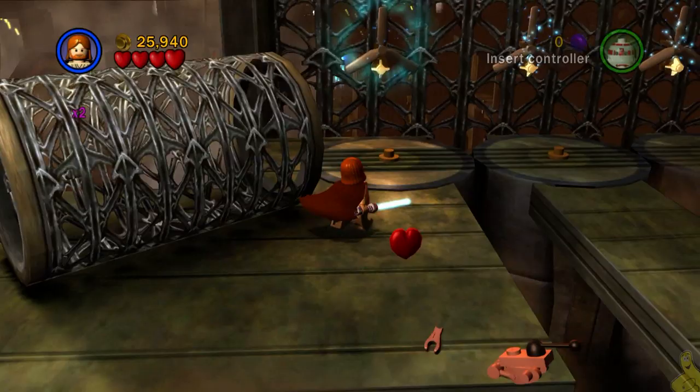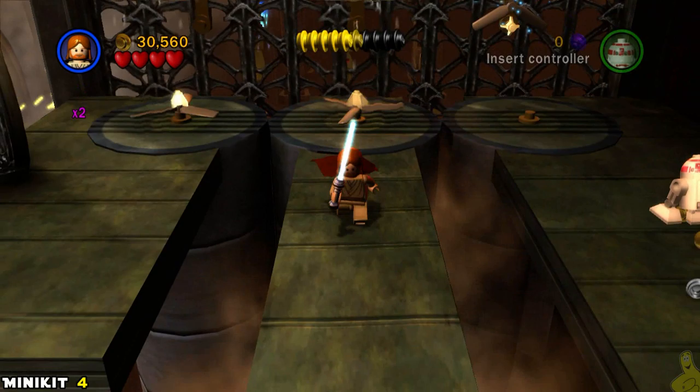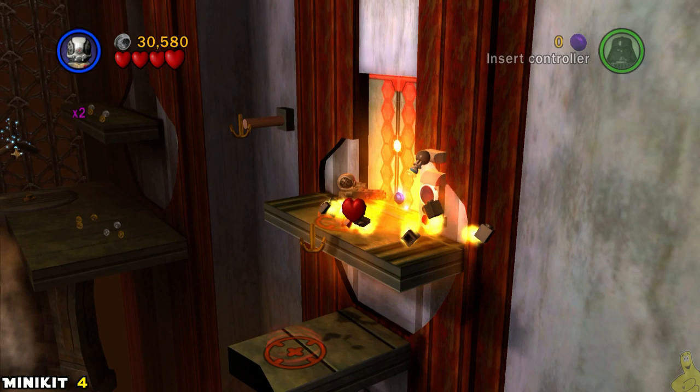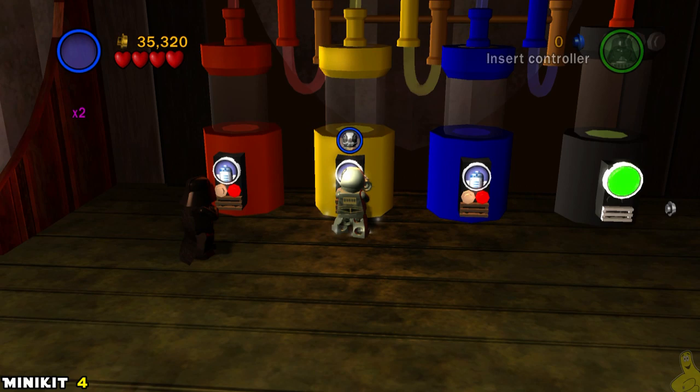We find ourselves getting attacked by a whole bunch of battle droids — take those out with one swift ground pound, or butt slam as we like to call it. Then we've got a couple of fans that need some reworking. After getting the middle one up, use somebody with the vols to manipulate that knob and spin that whole platform around, giving us access to the grapple plugs. Get up top with somebody like a Stormtrooper or Vader and in the door we go.